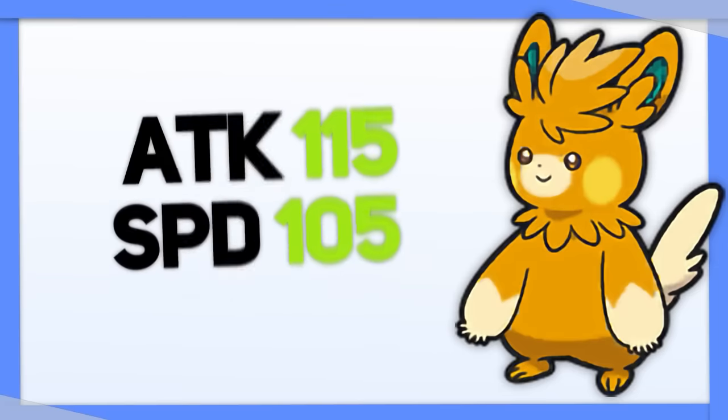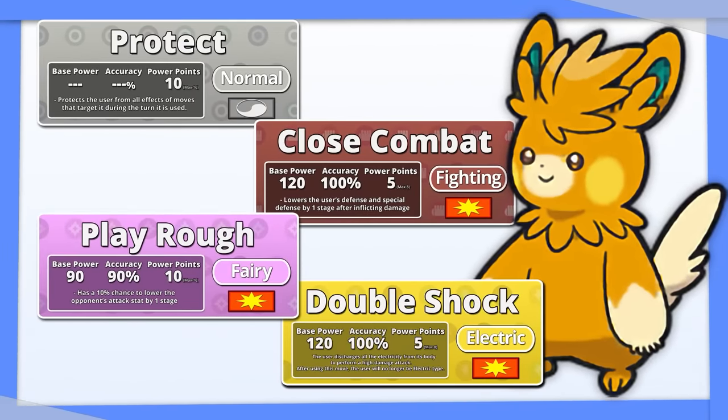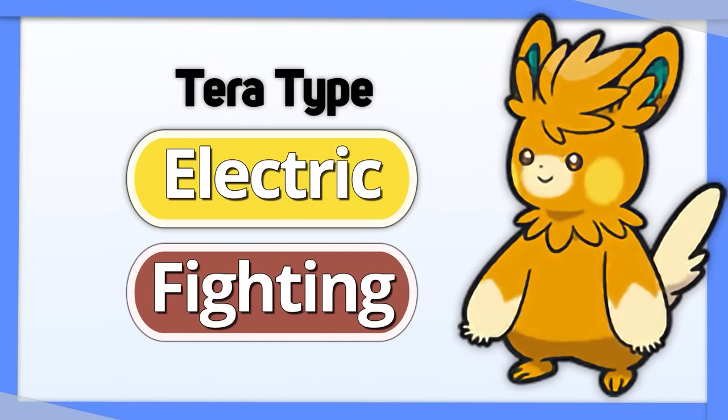Pawmot: this generation's Electric Rodent has pretty good attack and speed, but no room in its 4 move slots to run its few coverage moves. I'd say go with Tera Electric or Tera Fighting, just to push its attack a little further.